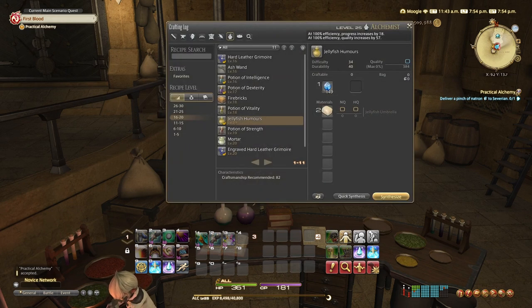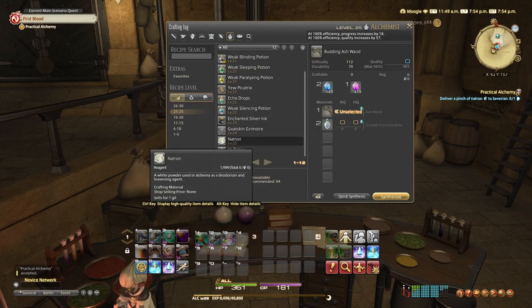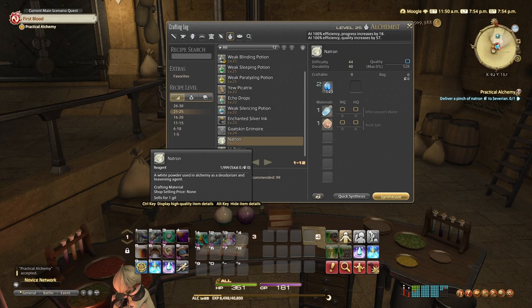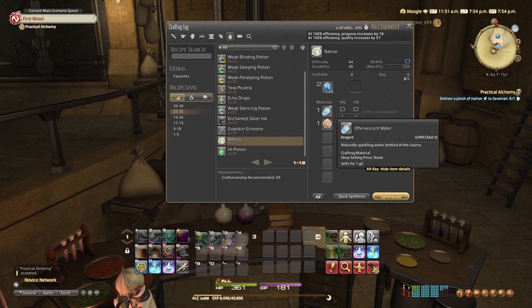I'll open up my craft log and as you can see, between levels 21 and 25 there is natron. To make it you'll need effervescent water, rock salt, and two water shards. These are very common items that you can buy in the shops, in the markets, or you can just find them randomly strewn about the world — so go hunt around and good luck, or just buy them.